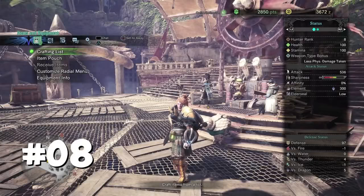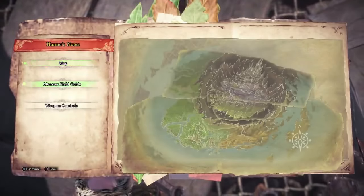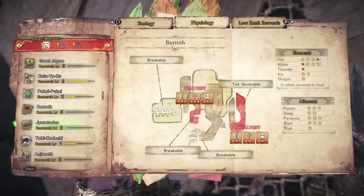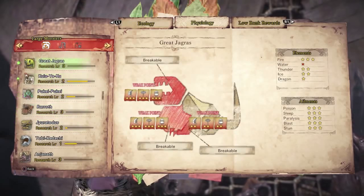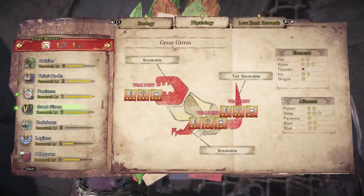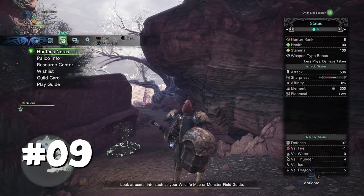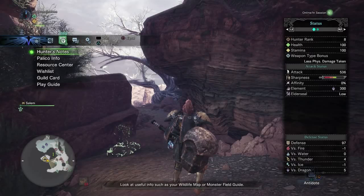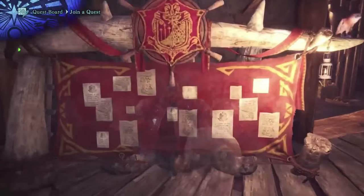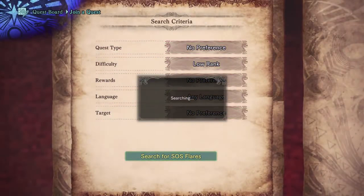Speaking of monster weak points, by opening your hunter notes from the menu you can choose monster field guide to view in-depth details on each monster. By tabbing across to physiology, you'll be able to see anatomical views of each monster showing you exactly where they take the most damage. If you're also having trouble fighting a monster, choose to fire an SOS Flare from the quest menu. This will open up your quest to other players to search for you and join your mission to help take down that monster — very useful for players fresh to Monster Hunter.